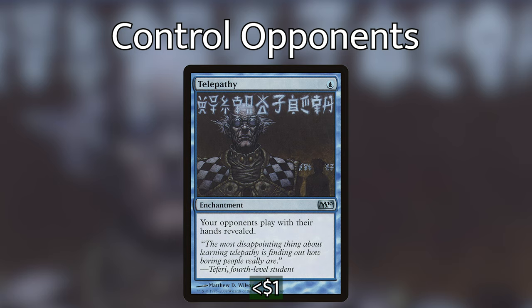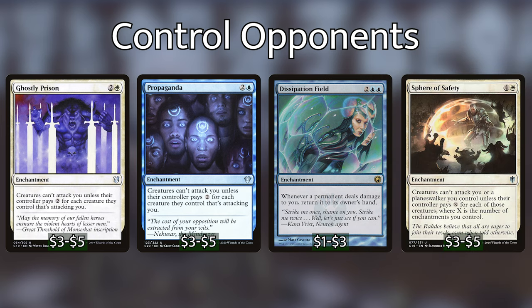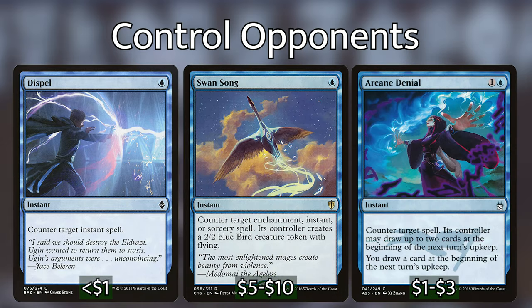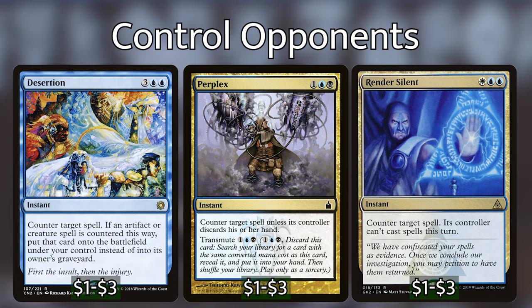We've got Ghostly Prison, Propaganda, Dissipation Field, and Sphere of Safety — enchantments that stop opponents from wanting to attack us, whether by taxing attacks or returning creatures to hand. You don't have to play all four, but you want to keep safe from aggressive strategies since we don't have many creatures. Our goal is to steal other people's creatures. Finally, we have plenty of counterspells: Dispel, Swan Song, Arcane Denial, Dovin's Veto, Perplex, Render Silent, and Desertion — which lets us put a countered artifact or creature onto the battlefield under our control.